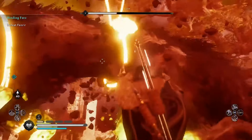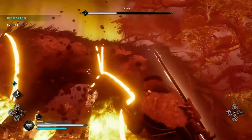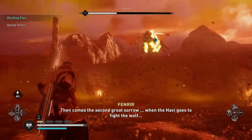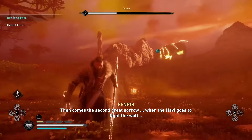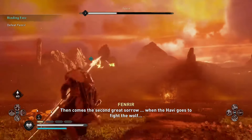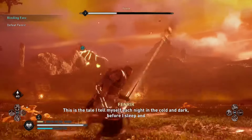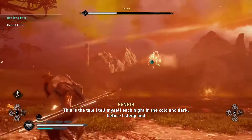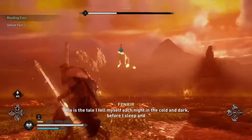Upon taking off two thirds of Fenrir's health, he'll start another attack where he runs out of reach and just starts throwing rocks at you from afar. Again, this isn't too difficult to watch out for, so just like before keep your distance, keep using those arrows, and keep using the Focus of the Nornir if you're really struggling.